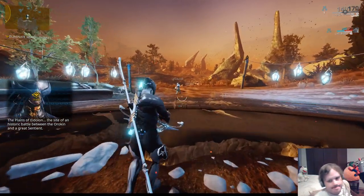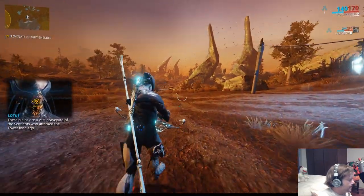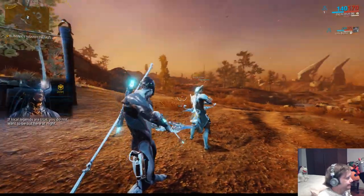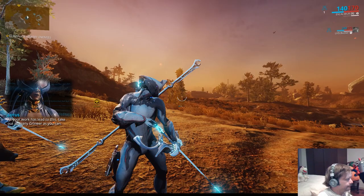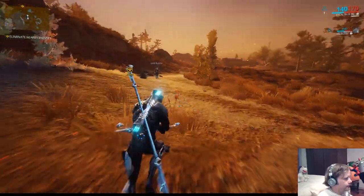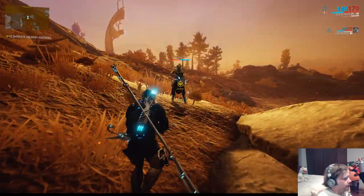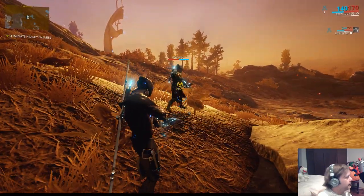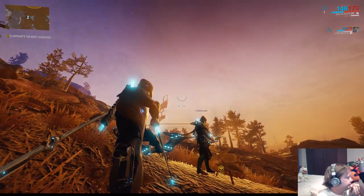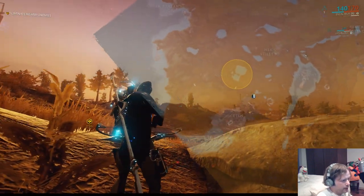On your HUD: in the top left corner there's your mini map. You can open a larger version by pressing M, and an opaque version by holding M. There's a yellow marker showing 260 meters to the objective. Below your mini map there's the next mission step — eliminate nearby enemies. So we have to go over there and eliminate nearby enemies.